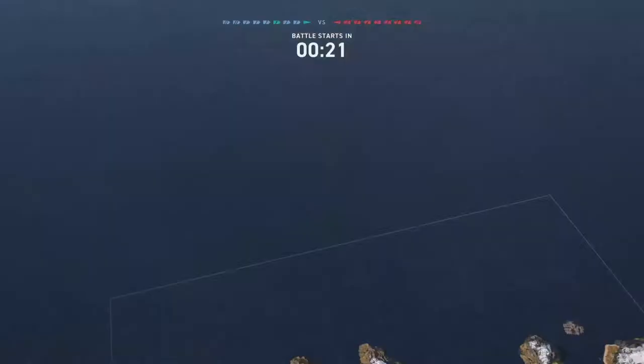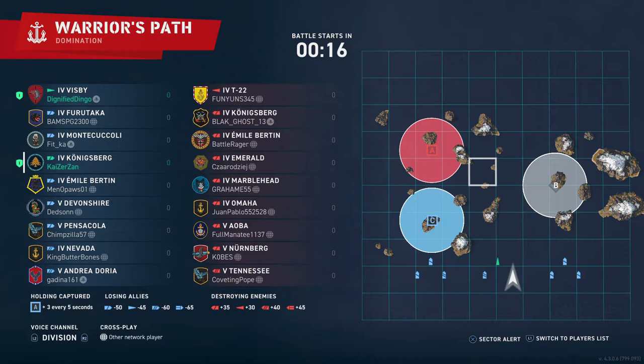Let's quickly take a look at the team roster. We're facing only one destroyer on the enemy team luckily, the T-22, and then we have a bunch of cruisers, and we only have one battleship, the USS Tennessee, to worry about. Luckily this is not a carrier match, so we don't have to worry about airstrikes and torpedoes from above.